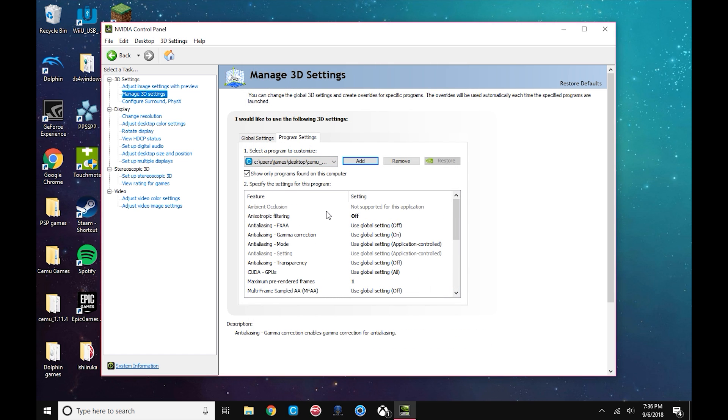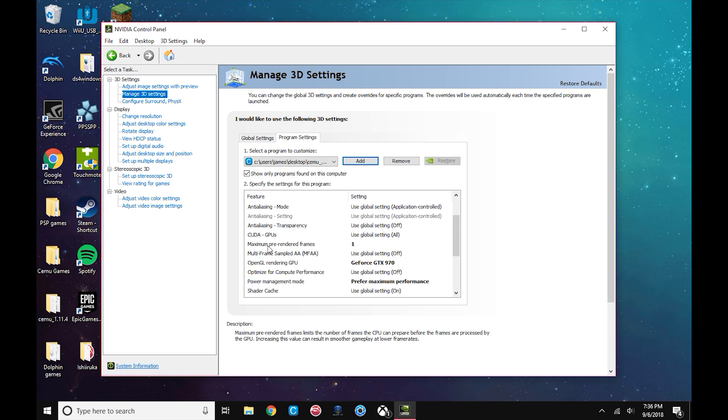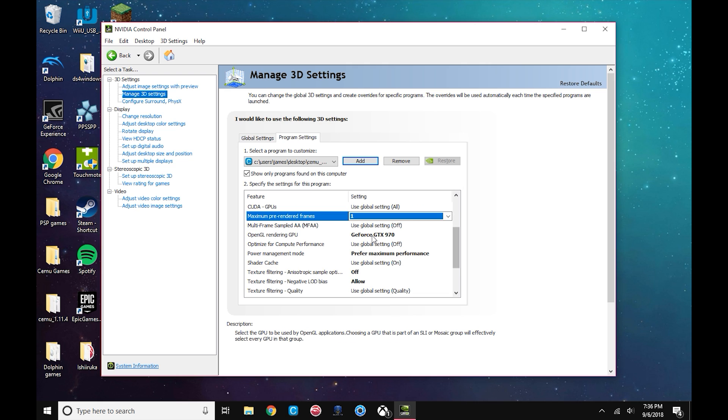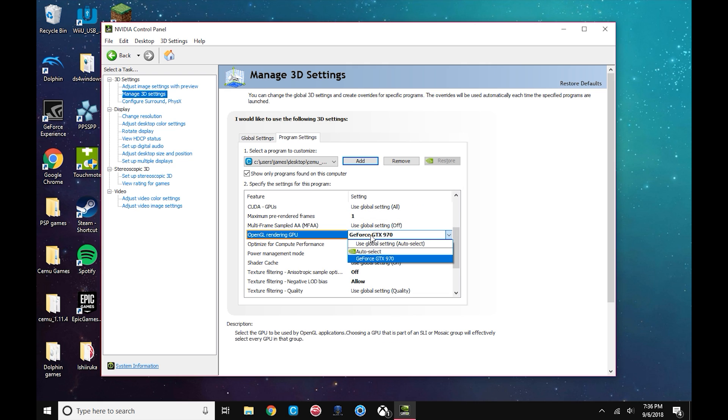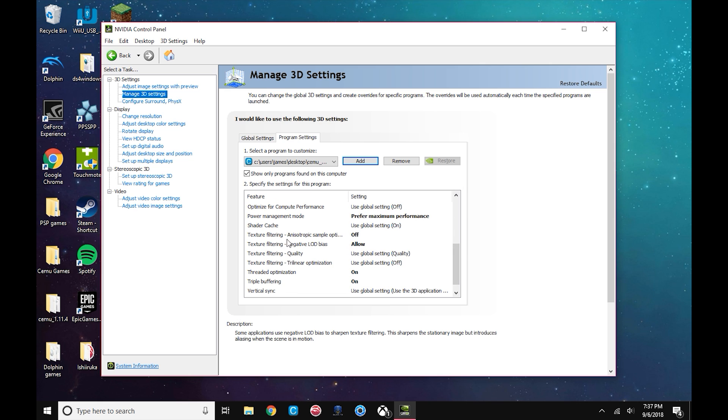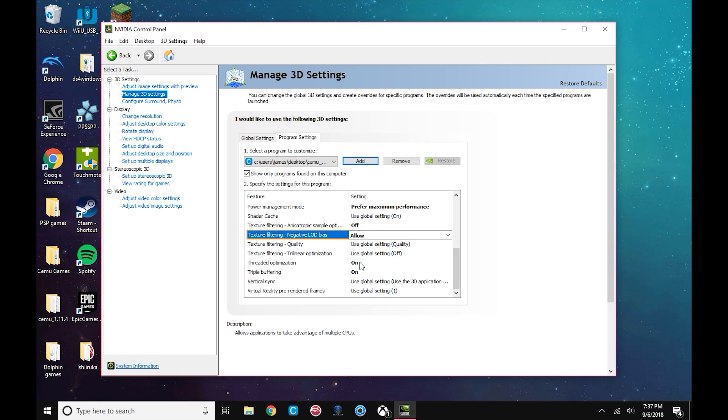Then click on anisotropic filtering and turn this off. Go into maximum pre-render frames and switch this to one. Go down to your OpenGL rendering GPU and set that to your graphics card. Then power management mode — switch that over to prefer maximum performance. Texture filtering off, and switch this one over here to allow. And then thread optimization — you want that on and triple buffering on. And that should be all for inside of your NVIDIA Control Panel.